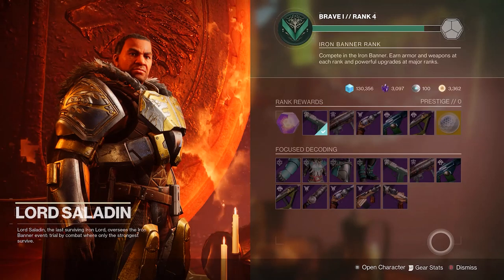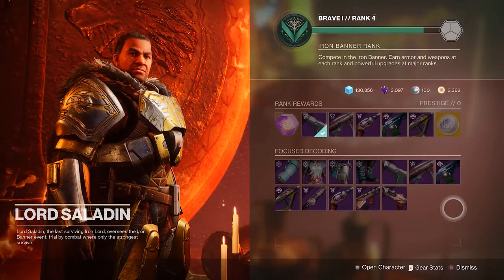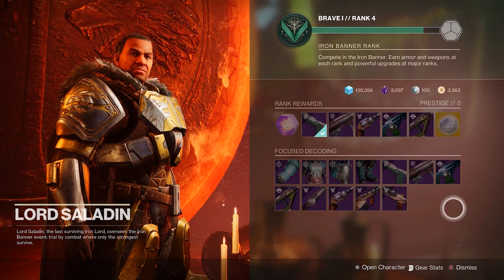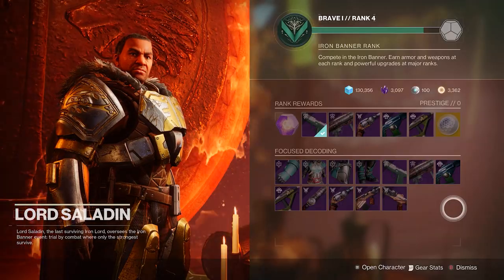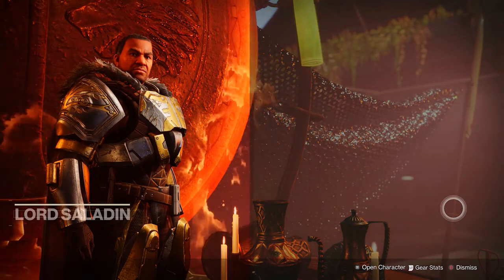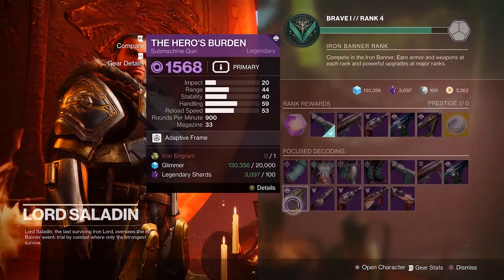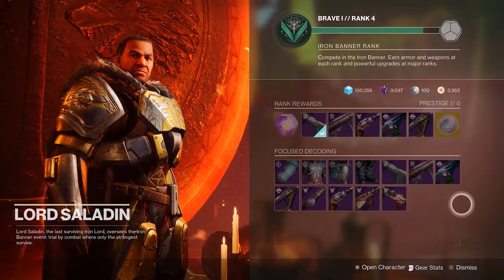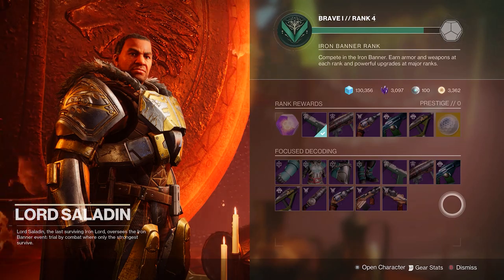Some notable ones were Steady Hand, Multimock, and now the Scout Rifle, the Guiding Sight, which would be an absolute beast of a gun right now because 150 RPM Scout Rifles did get buffed. The fact that you can't get those weapons anymore kind of makes Iron Banner a lot worse. Some of these are good though — like Hero's Burden, Rieswalker — there are still some good weapons, don't get me wrong, but it is kind of lame.